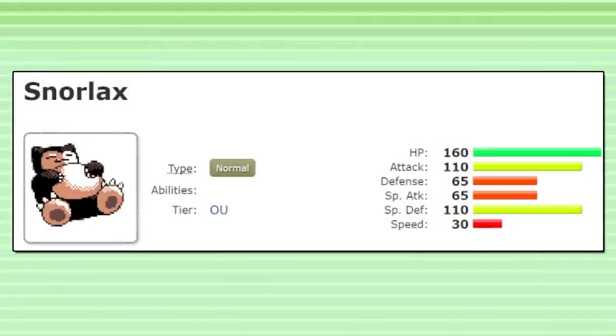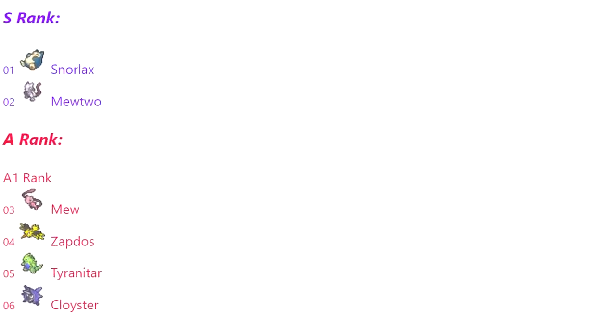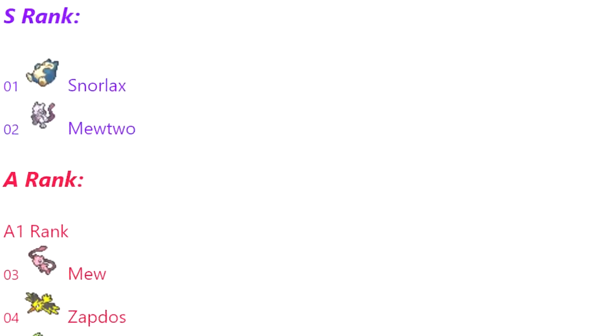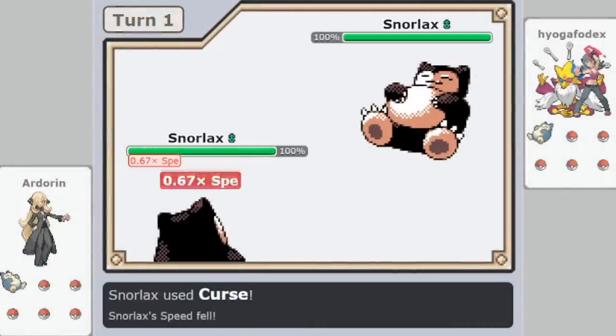Snorlax is the best Pokemon in Generation 2, literally. Snorlax is the number one Pokemon not only in Gen 2 OU, but in Gen 2 Ubers, outranking every single Legendary in the game. Snorlax is unbelievably bulky, offensively powerful, and versatile.